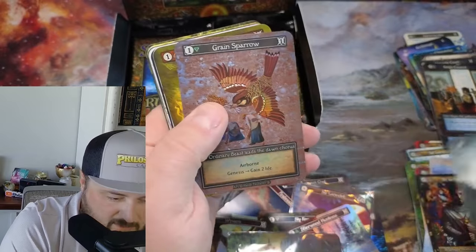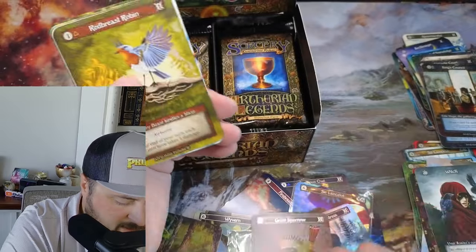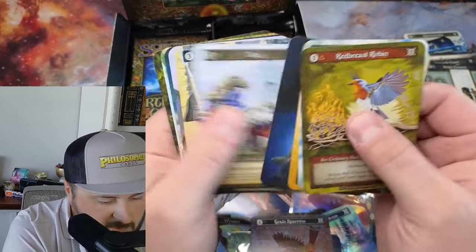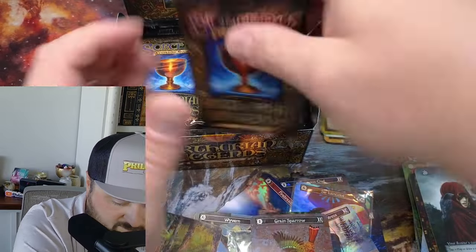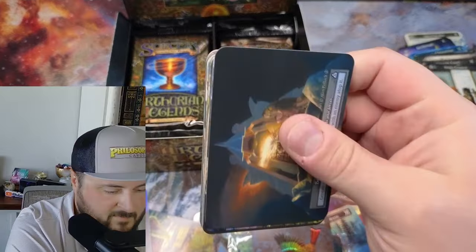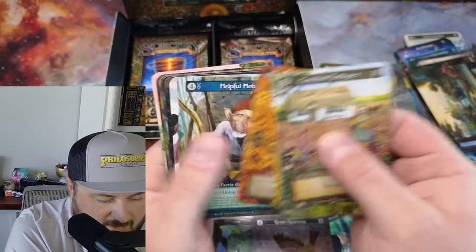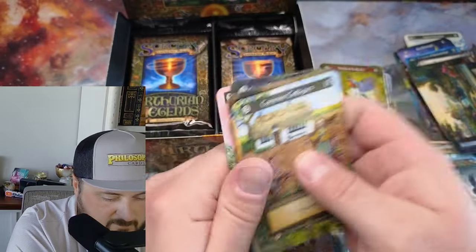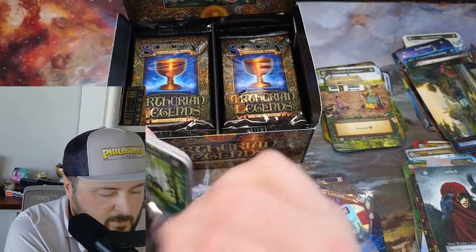Nice hit on that and a Grain Sparrow foil to follow. I need a lot of Grain Sparrows - I plan on putting them in one of my decks. See that Witch - in foil! We got the Valley again - nice, we will take Valleys, we love the Valley so much.